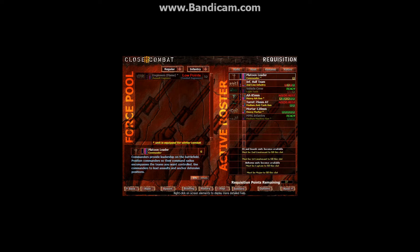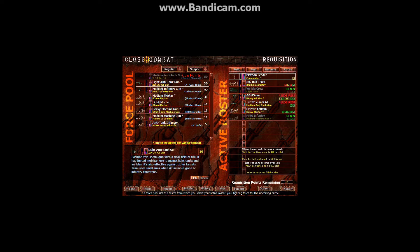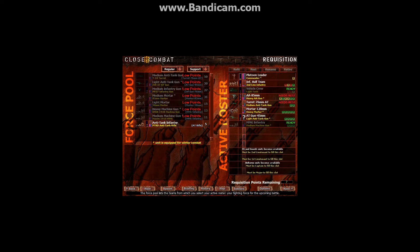Welcome back to episode 11 of Let's Play Close Combat 3. I got 37 points left, so I thought about getting a light anti-tank gun and my 85mm so they could go and rest, because I really need their attention later on. But I'll keep my 76mm anti-tank gun — they also need rest but they can try to defend some more.